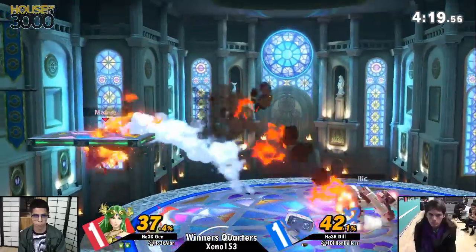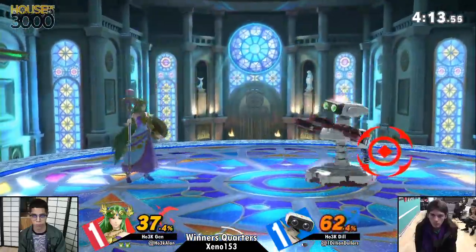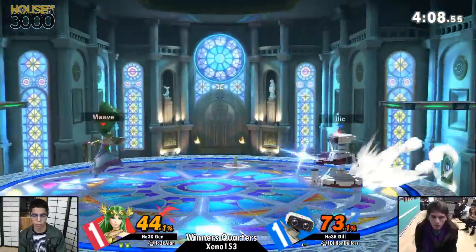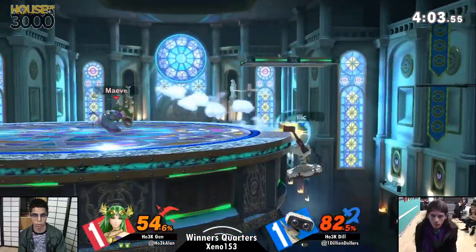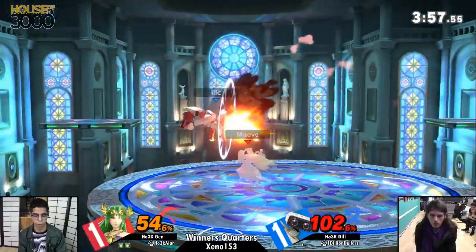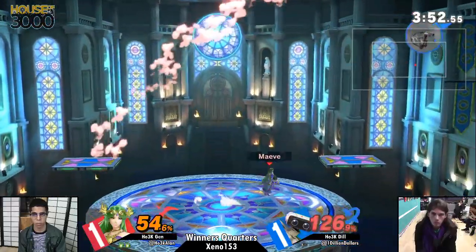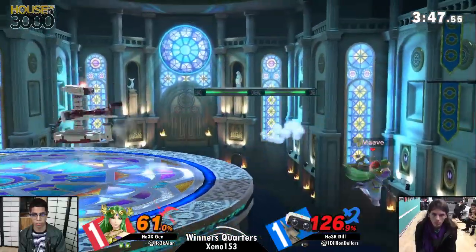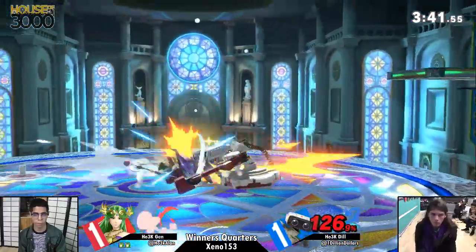When you grab the ledge multiple times, you don't get ledge grab invincibility. What happens is if you grab it more than once, the options you take off the ledge are less invincible too. Jen had grabbed the ledge three times in a row, so he had almost no iframes to work with. Dill was like, 'I'm going to easily get a punish here.' After that — oh my god, this is looking really bad for Dill.